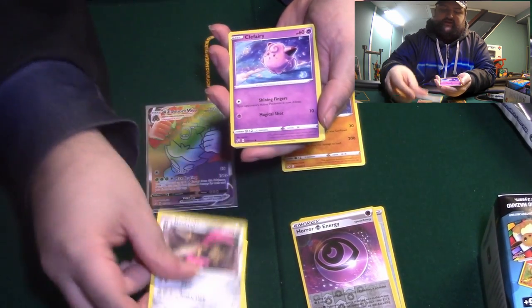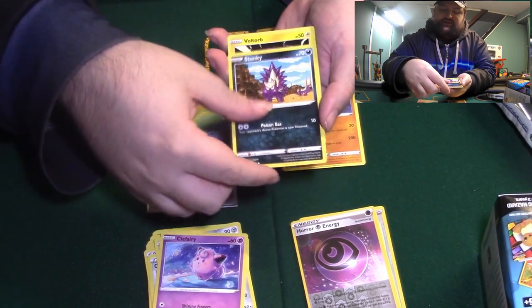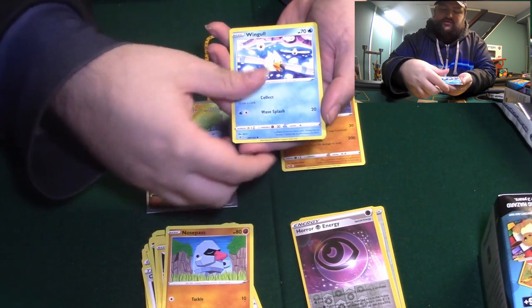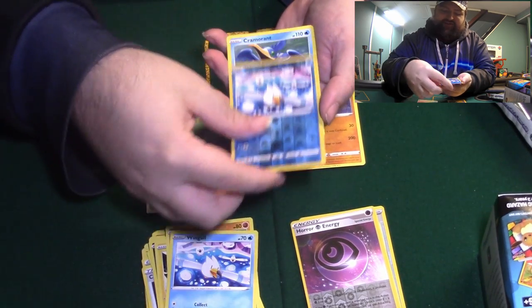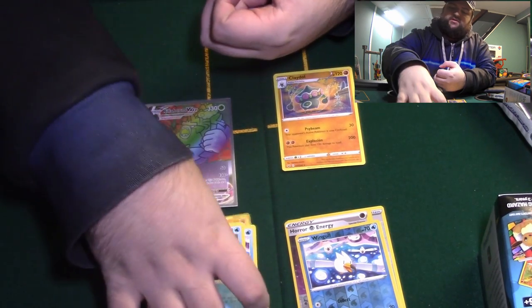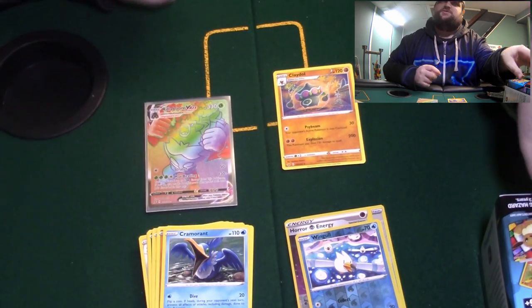Masquerain, Doublade, Clefairy, Stunky, Voltorb, Nosepass, Wingull, Reverse Wingull, and Cramorant. All right, now Darkness Ablaze — round two. Fight!